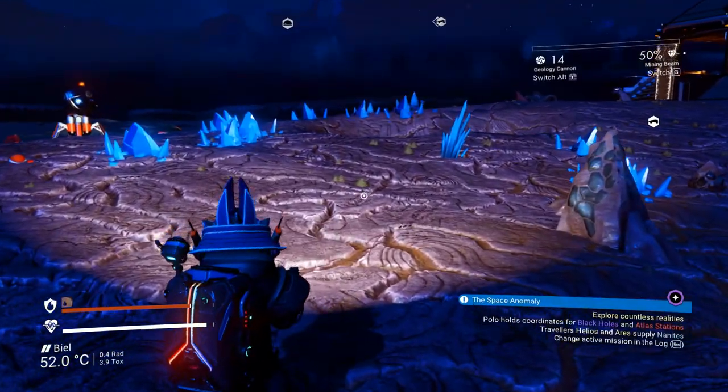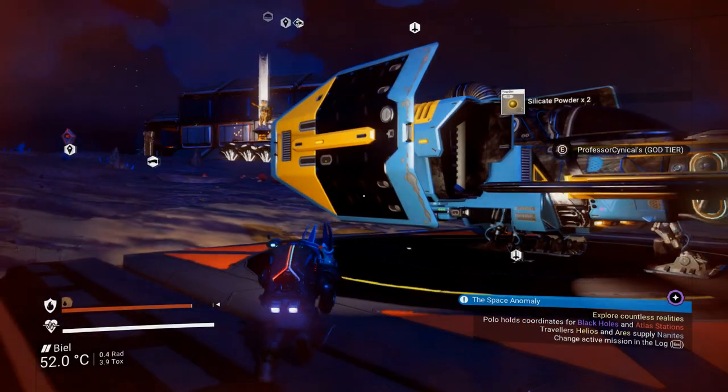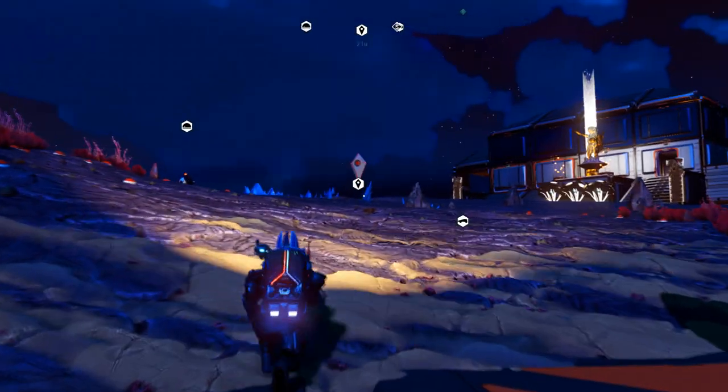So those are the items we've got now. We're going to duplicate the entire lot at once. To do that, get a geology cannon like I've just done, point it at the floor and blow the legs off of ourselves. This is all part of the glitch — it's called the Dead Man's Glitch. Unfortunately, for this one you need to die, so it's not recommended for survival mode as it will ruin your game.